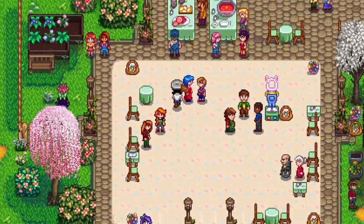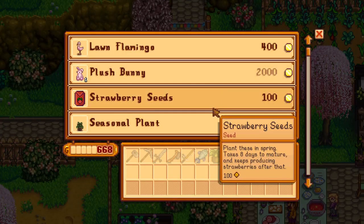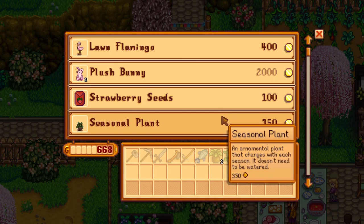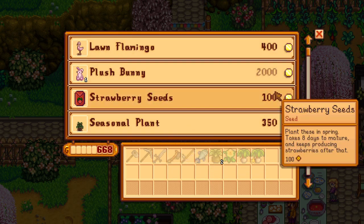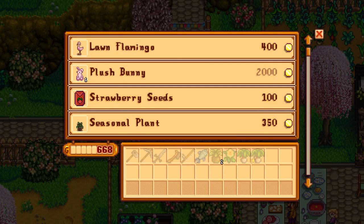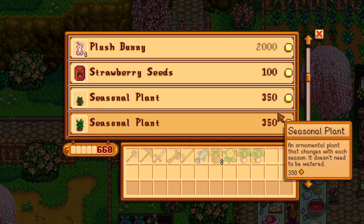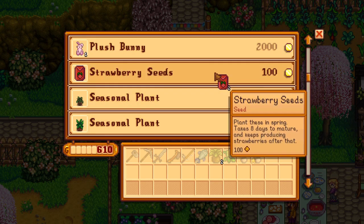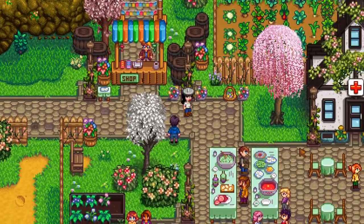Before starting the hunt there was a festival shop: lawn flamingo, plush bunny, strawberry seeds, seasonal plant. I don't usually get the decorative things, but I picked up a couple of strawberry seeds to have since I only had three that Andy gave me.